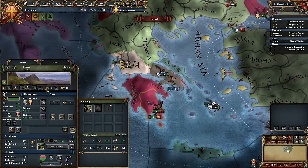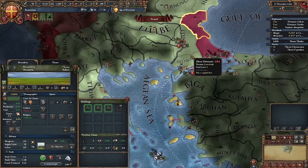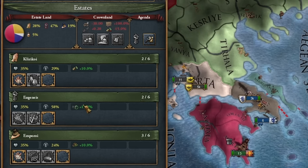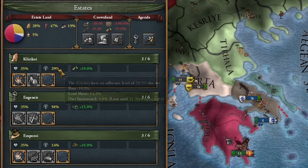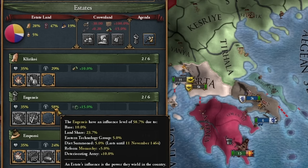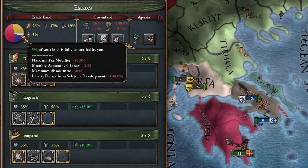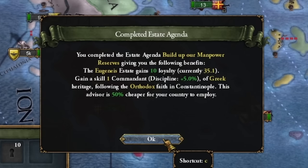Unfortunately, remember that due to this privilege, we can't take additional cheap loans. I have an advisor with discipline. Getting him won't be a problem because we have such low manpower reserves that we only need to stop recruiting troops, wait two months, and we'll get him. Alternatively, we can speed up the whole process and burn some manpower in our province. But that's it for privileges — we do nothing more.